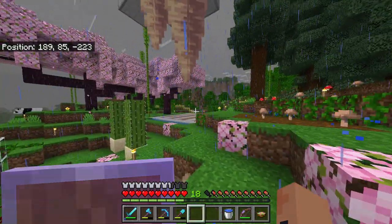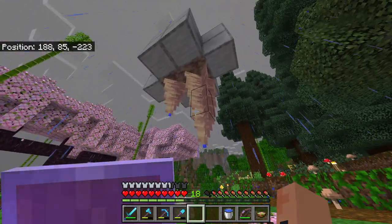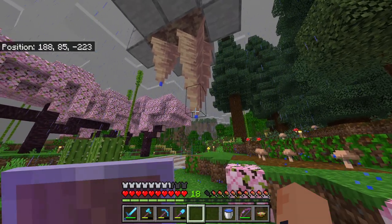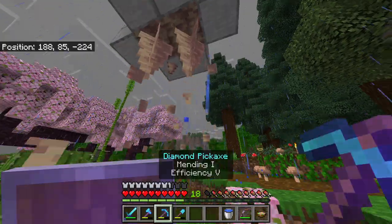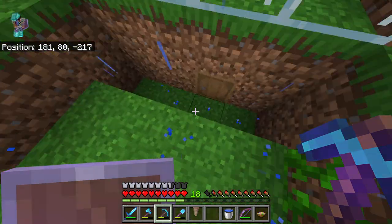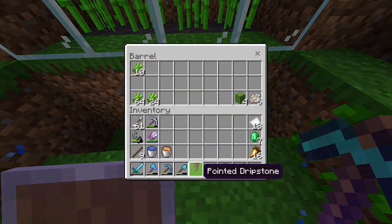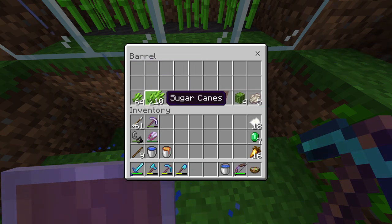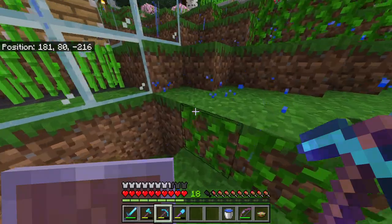We also set up this little dripstone farm — this is just to grow more dripstone. I'll yoink it and put it in here, and then feed it into our small sugar cane farm.